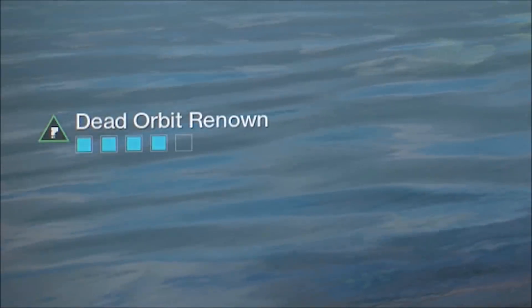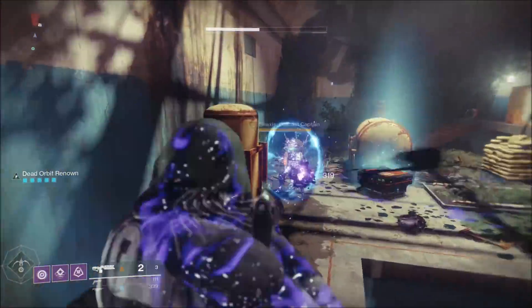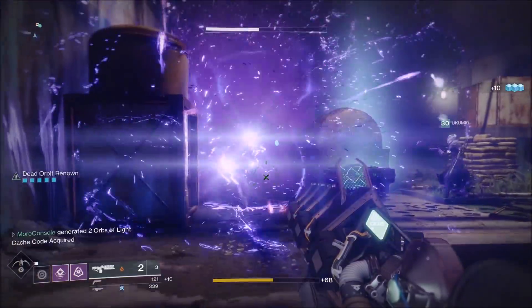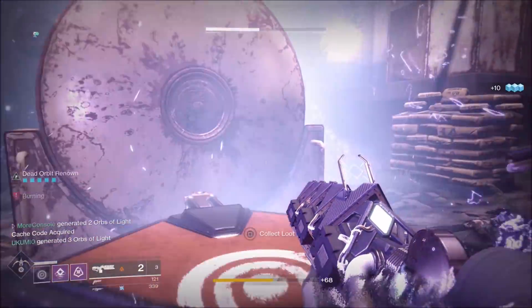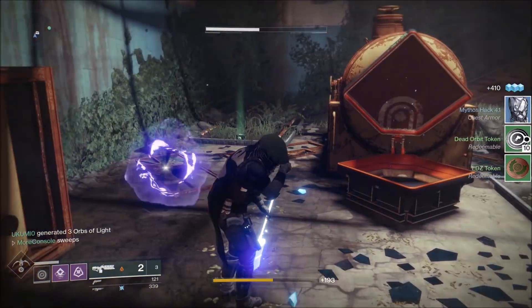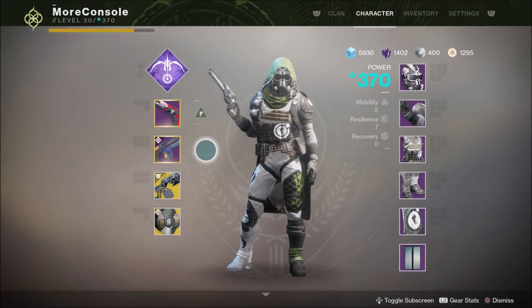So why put yourself through all this hassle? Well, if you loot a Lost Sector chest with Renown, you get more Faction Tokens. Three Renown gets you four tokens, four Renown gets you eight tokens, and five Renown gets you ten tokens. So the faster you farm Renown, the faster you can farm those Lost Sector chests, and crucially, get more tokens doing so. But there is a faster way to farm Renown.